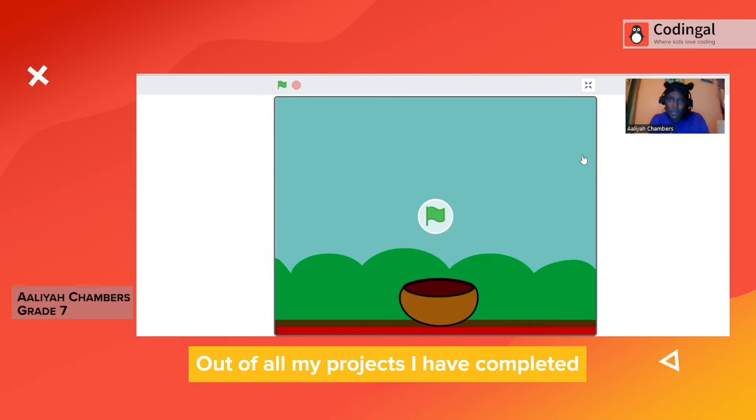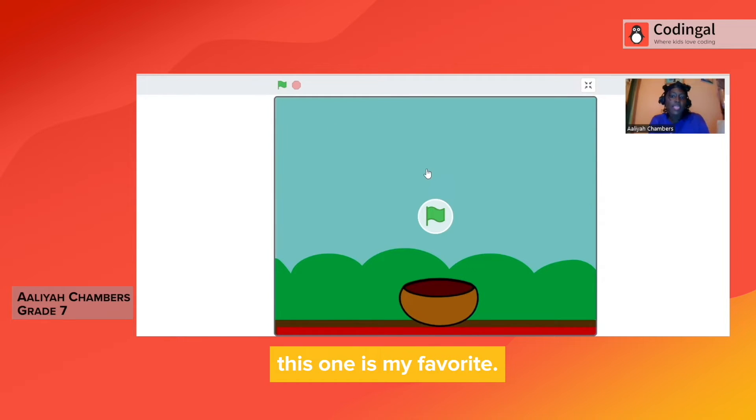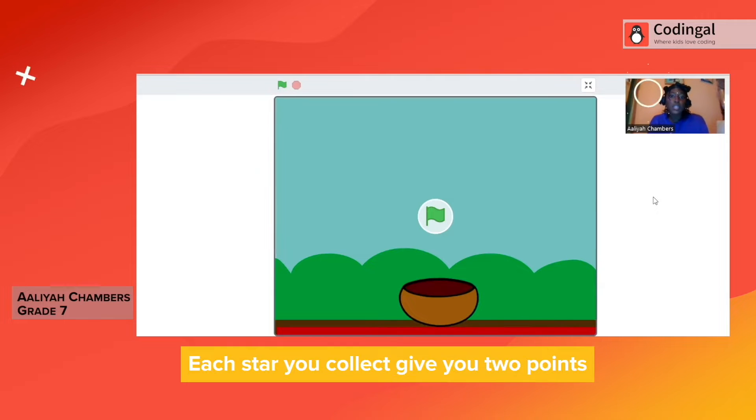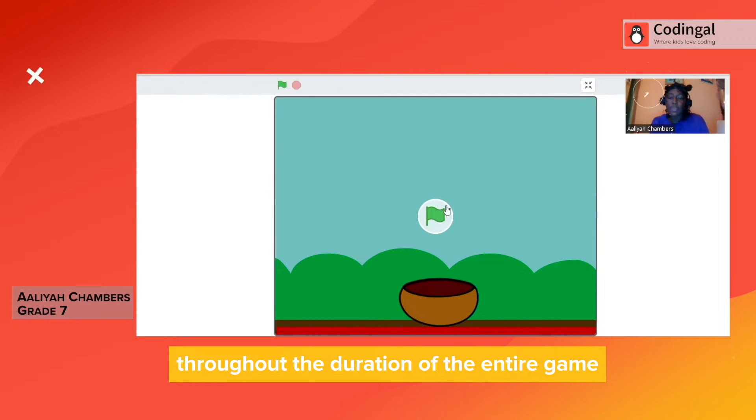Out of all my projects that I have completed, this one is my favorite. It's called Catch the Falling Star. In Catch the Falling Star, you have to get 20 points to win the game. Each star you collect gives you 2 points. And if the star touches the red line 5 times throughout the duration of the entire game, it's game over.